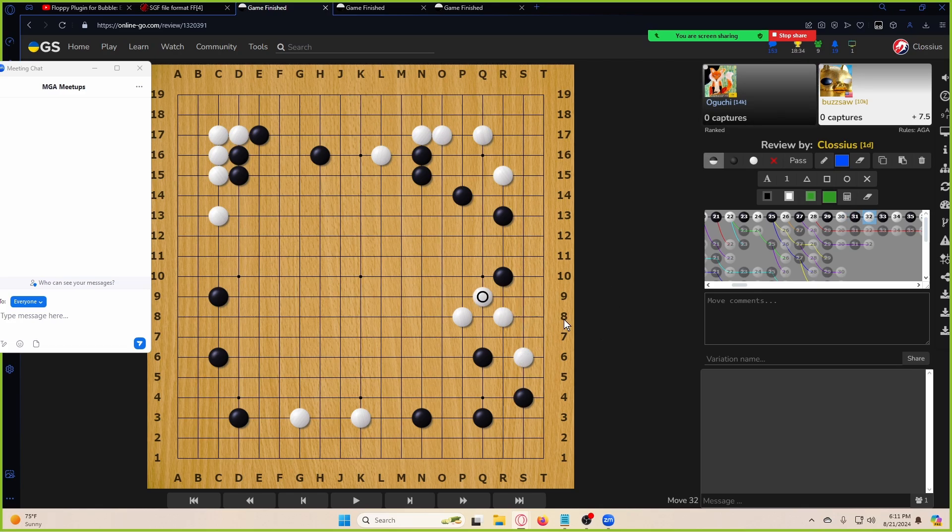This is very awkward. I think you're worried about going here, but the entire point of this is that you can squeeze these stones right here, so you don't need to worry too much about it. Maybe like this — I wouldn't stress too much about it. If you really want, you can jump first and then come back and do it. Now it's a tiger's mouth, so it's even easier to play against. This is very slow though because it doesn't really run away very well, and it helps black fix the cutting points too.